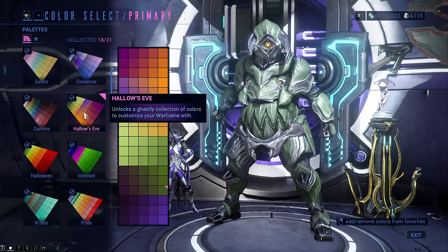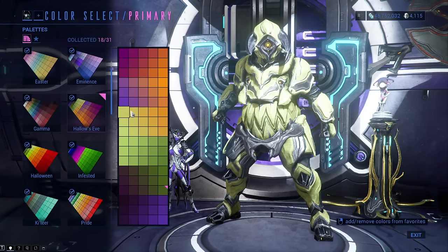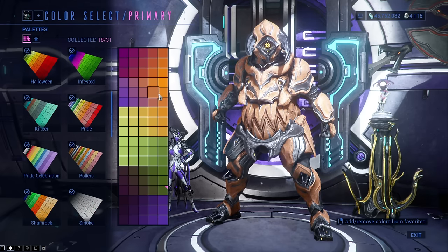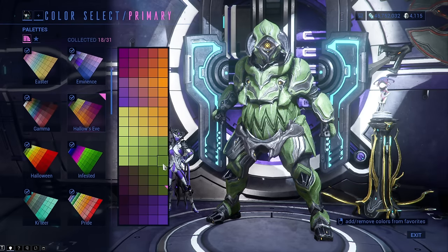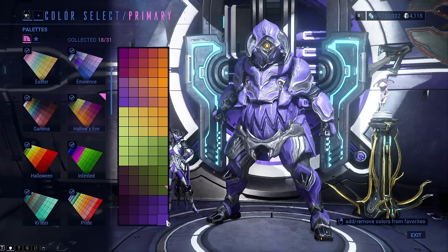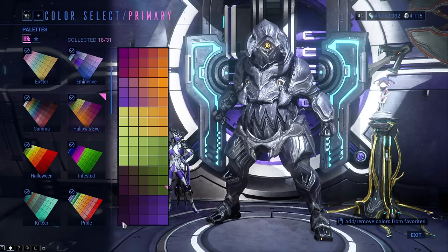The next color palette can only be acquired when the Naberus event is active during Halloween, which usually starts during the first two weeks of October. You get all shades of purple, orange, and green in it. Some colors are very beautiful, though I don't like this palette that much overall — even though it has a very dark purple you can use instead of black, which is a nice replacement.